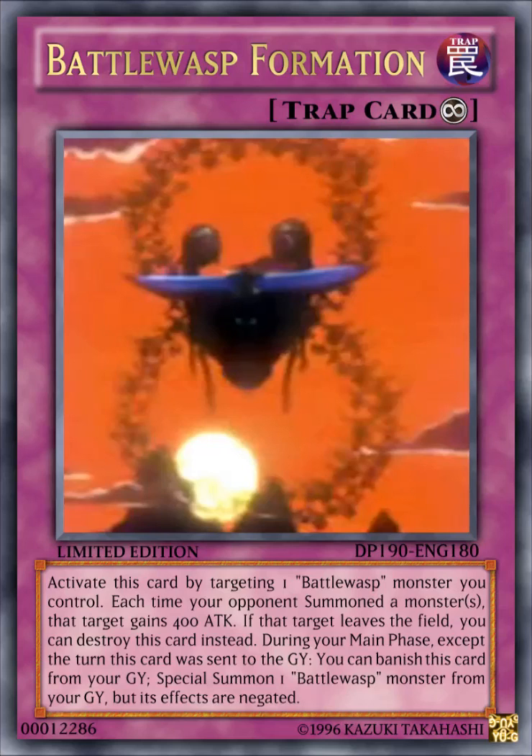During your main phase, except the turn this card was sent to the graveyard, you can banish this card from your graveyard to special summon 1 Battle Wasp monster from your graveyard, but its effects are negated. This card is really decent — if you're facing an opponent that spams a lot of monsters, that targeted Battle Wasp gains more than just 400 attack. And if that Battle Wasp would leave the field, you can destroy this card instead, then the next turn banish it to special summon another Battle Wasp — even your boss monster. It has some pros and cons since it's a trap card and you have to set it first.